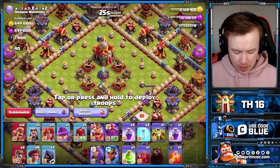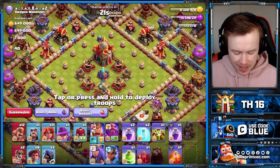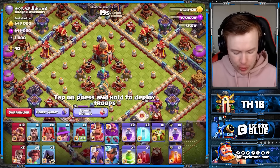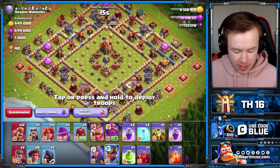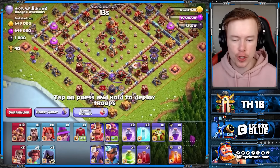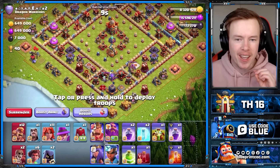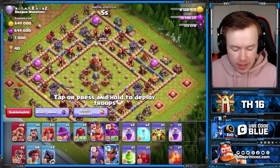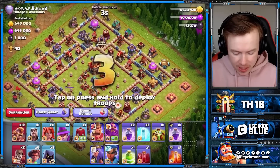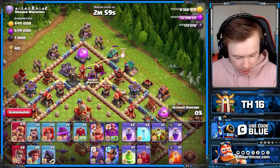We're going to do some live attacks with the army today. In case you're wondering what hero equipment I'm using, you can see there, and you can also see the pet combos as well. With this army comp, you've got the 2 Wall Breakers and the Jump spell for your King and Queen to go in and get awesome value and set a nice funnel for your Root Riders. But you want to use your King and Queen away from the defensive CC, unless you can pull it - I can pull this defensive CC pretty easily.